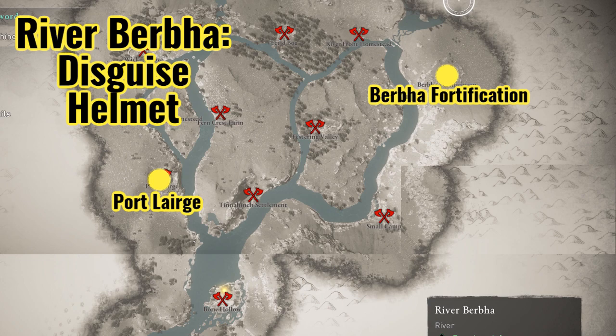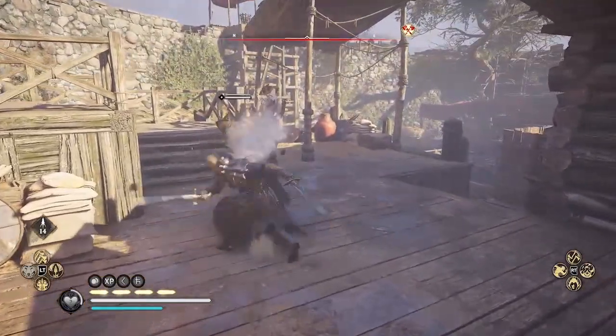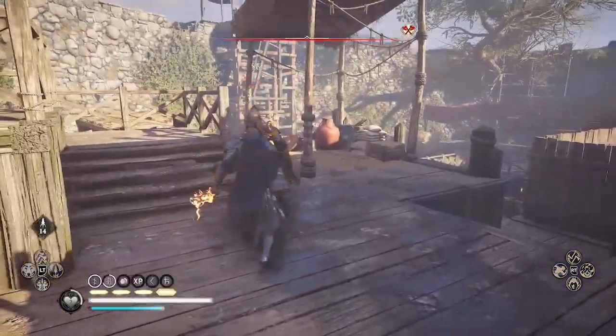Some other players have said that it's random, but it's not actually random. There are only two locations: the Burpa Fortification and Port Lairge.